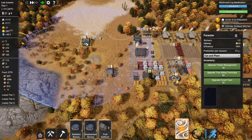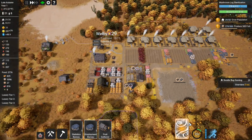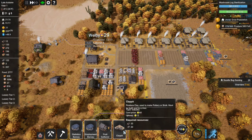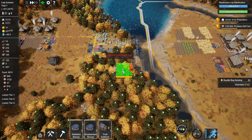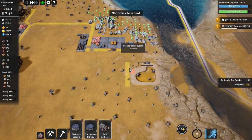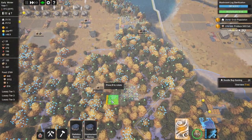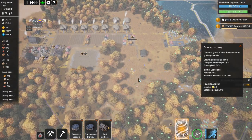We haven't got loads of stone yet. There's a clay pit and coal mine available - we do need to get a clay pit, so let's buy that while it's there. It doesn't like being near houses, so I'm going to put it somewhere away from them - over here - because houses don't like it, but it's good for us.